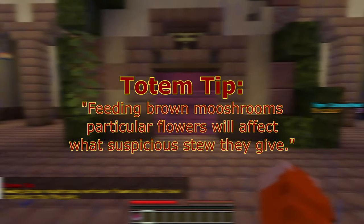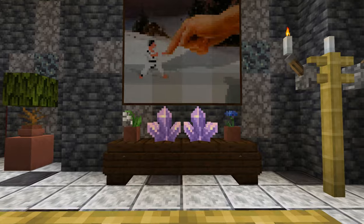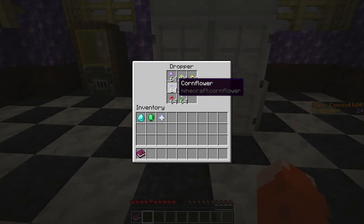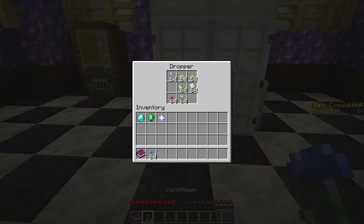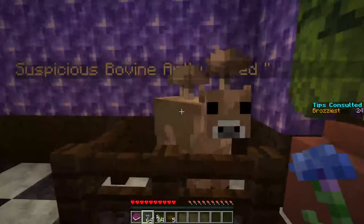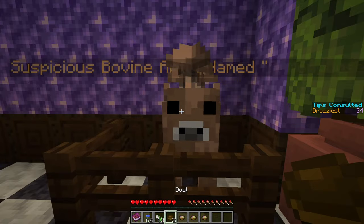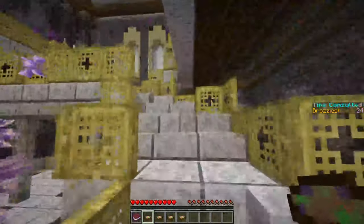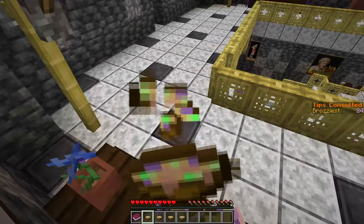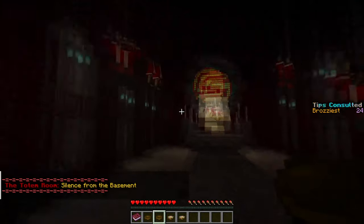The player can feed a brown mooshroom different flowers to guarantee the next suspicious stew they receive. On the second floor, there are two flowers in pots on a table with little arrows pointed to them, but the player cannot grab them. The player can, however, find flowers in the fridge located in the kitchen — the ones needed are the lily of the valley and the cornflower. In the barrels of the kitchen, you can find some empty bowls. Feed the suspicious bovine one of these flowers, then right-click with an empty bowl to receive a suspicious stew. Repeat this process with the other flower. Consuming one will give you poison, and the other will give you jump boost. Go back upstairs to the table with the flowers and stand on the amethyst. Consume one of each type of stew — with the poison and jump boost combined, the player can jump high enough to get through the painting. Try timing the jump with a damage tick from the poison. Inside you will find the totem, which can be right-clicked to pick up.